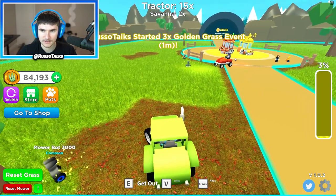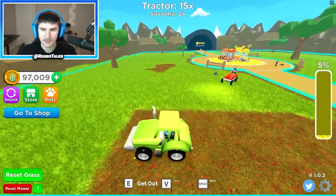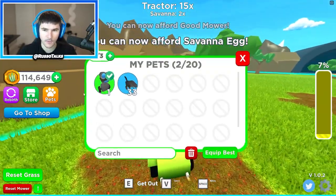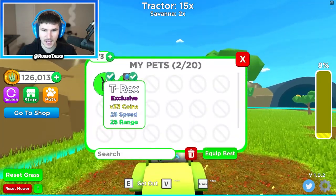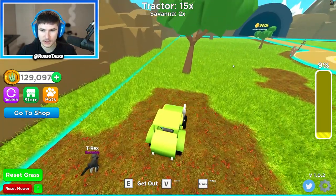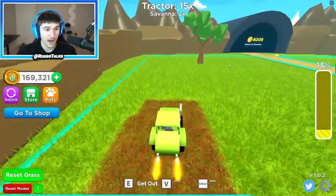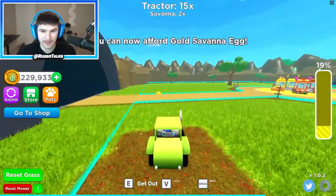Golden grass for the server again - there you go. I got a three-minute golden grass event but I don't see it actually turning golden - that's kind of awkward. Maybe it's working but we just don't see it. We're gonna need more pets as well, so let's put on the T-Rex - that gives us 26 more range.